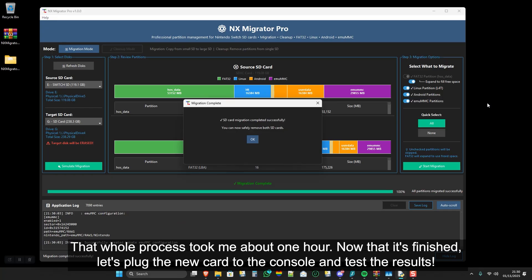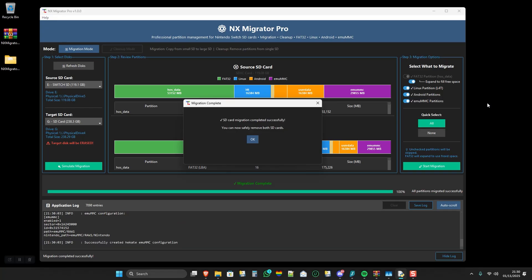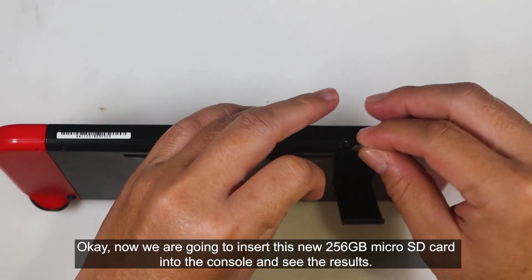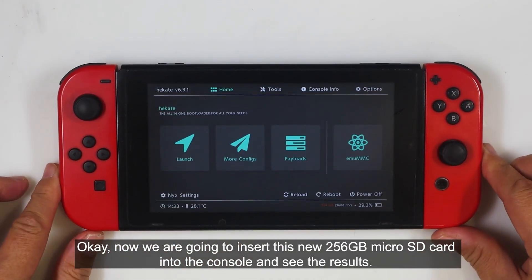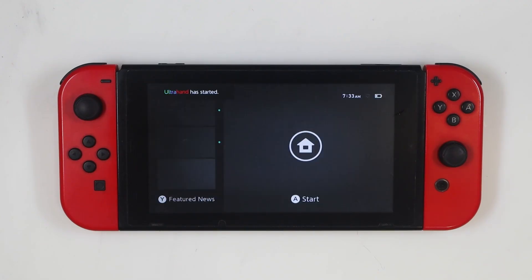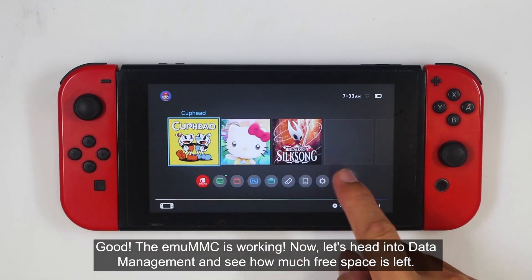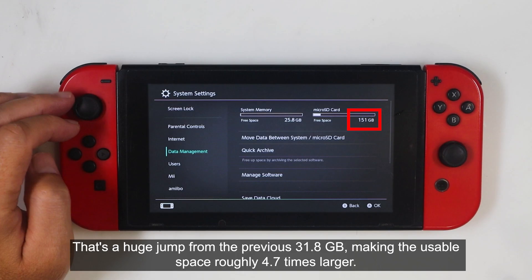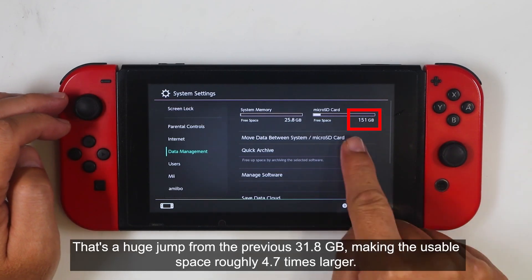That whole process took me about one hour. Now that it's finished, let's plug the new card into the console and test the results. Now we are going to insert this new 256GB microSD card into the console and see the results. First, let's launch the EmuMMC. Good, the EmuMMC is working. Now let's head into data management and see how much free space is left. See that? The free space is now 151GB — a huge jump from the previous 31.8GB, making the usable space roughly 4.7 times larger.